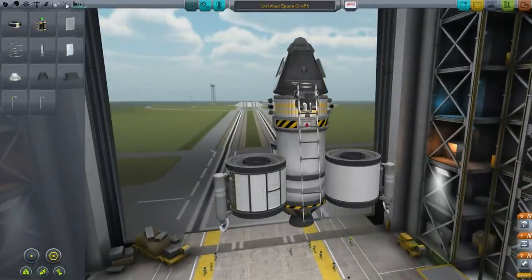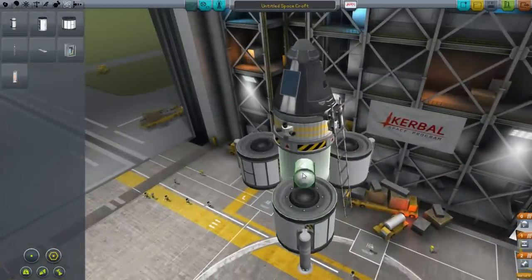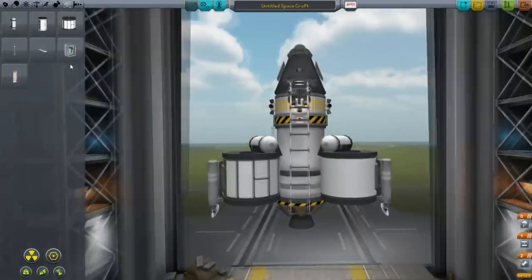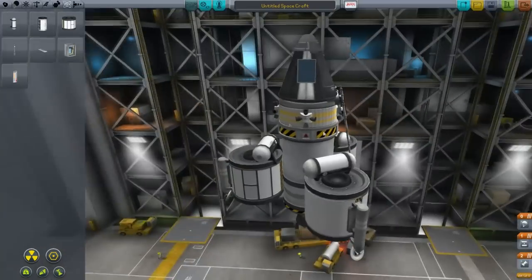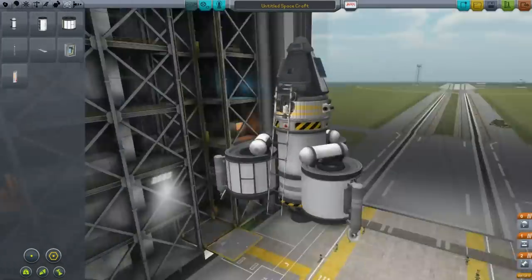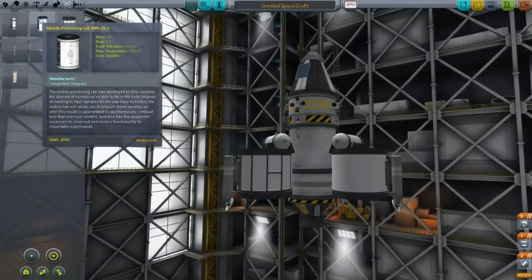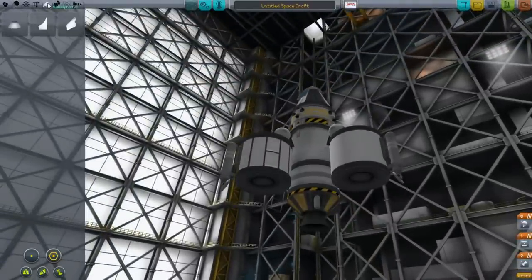That's those experiments done. We need the mystery goo containment unit of course — we'll put three of those on the side of the spacecraft. We can also bring the other two instruments we've unlocked: the pressure mat barometer on the side, and the thermometer. We're not going to take the science lab — as cool as it is, it very rarely makes sense.